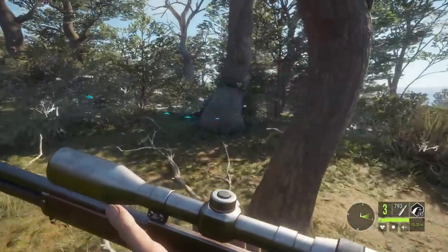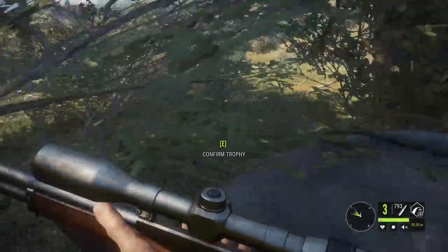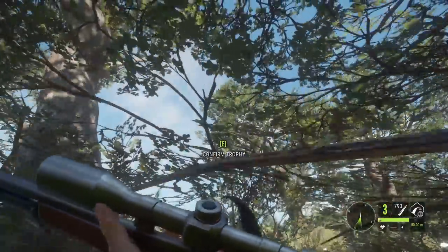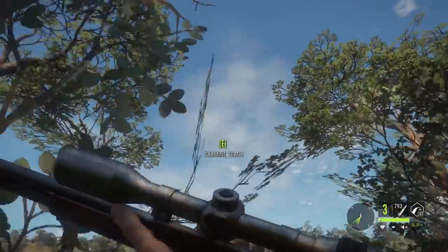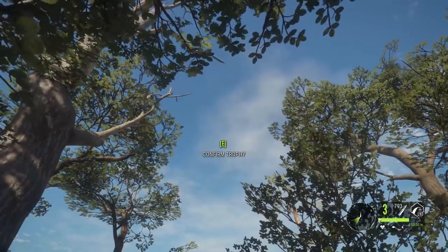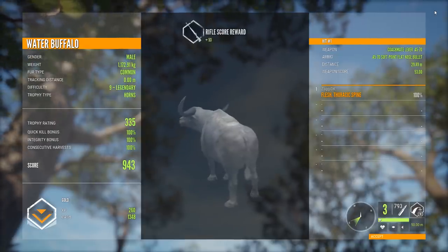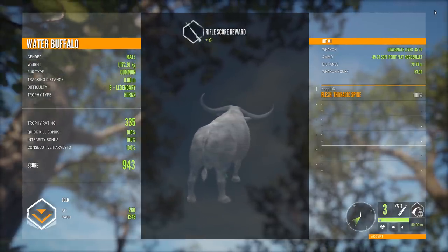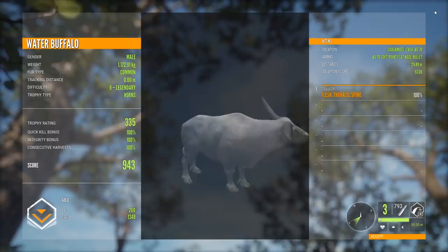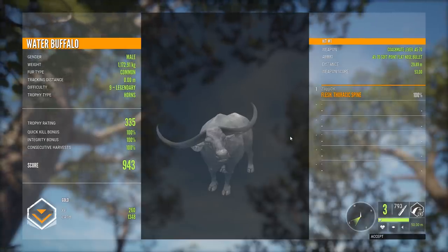Somewhat sad that he fell in such a poor position, but I think we might have just done it. Is this going to be a diamond buffalo for the trophy lodge? He does look big. I don't know if he's quite as big as the one I got with Flinter on that stream, but he is huge. Moment of truth - is he going in our lodge? It's just a gold, unfortunately - only a 9.43, but legendary buffalo down with the 45-70. Wow. That was such an intense hunt. That was so much fun. Tough luck - it wasn't a diamond, but that was awesome. Thank you guys so much for watching.